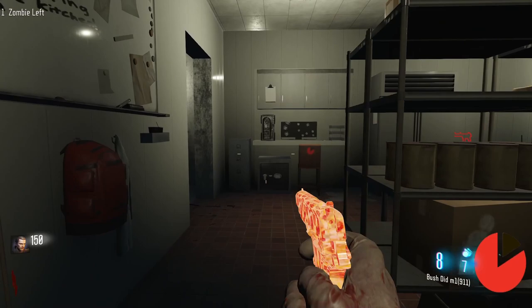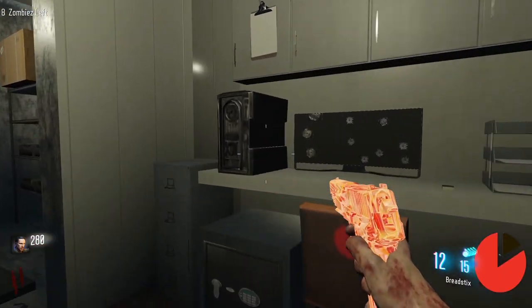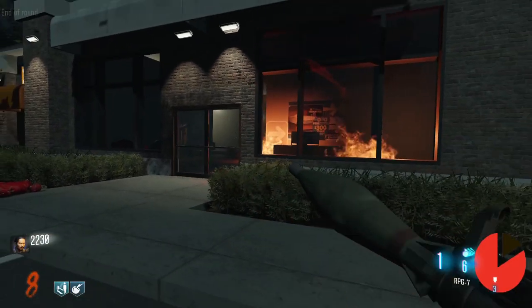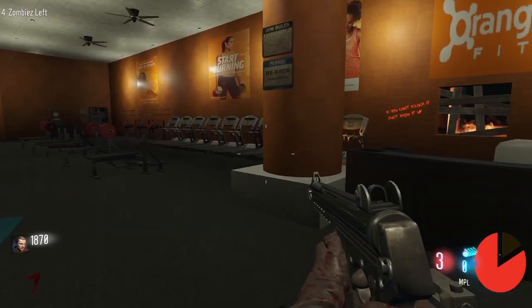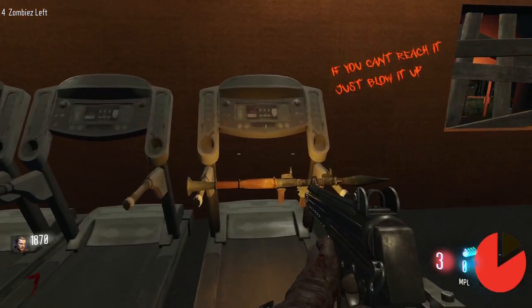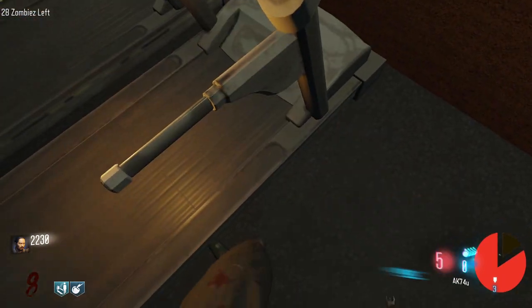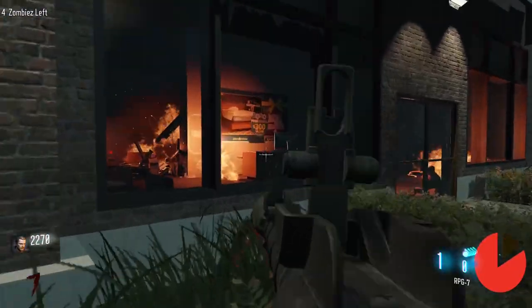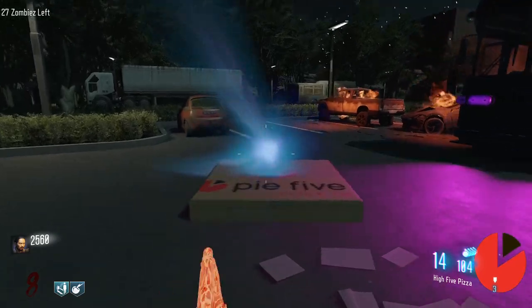To unlock the jump pad, brute force attack the three PCs found around the map. One is found in the Pie 5 kitchen by the freezer, one is found in the office of the cafe in the back of the kitchen, and one is inside Sleep Outfitters. For this one, you'll need to shoot the monitor with the RPG. You can pick one up from the treadmill in Orange Theory. Don't worry about it replacing a gun — your current gun will drop on the ground and you can pick it back up after you use it. Once you have brute forced all three PCs, you'll hear a sound and the jump pad behind Orange Theory will open up.